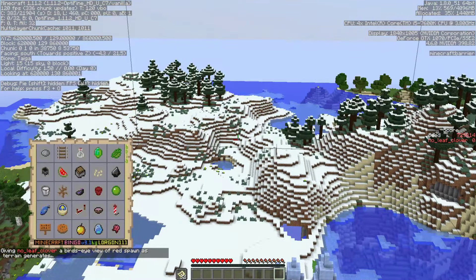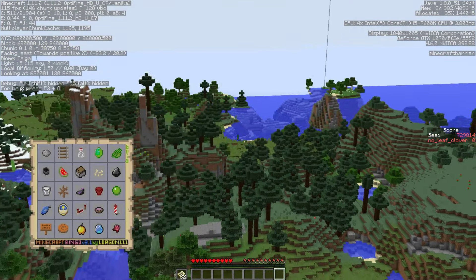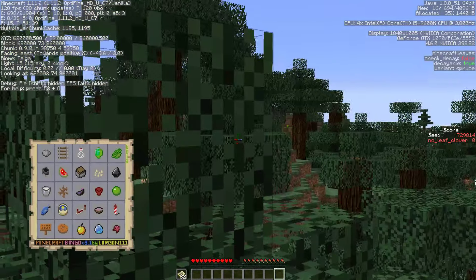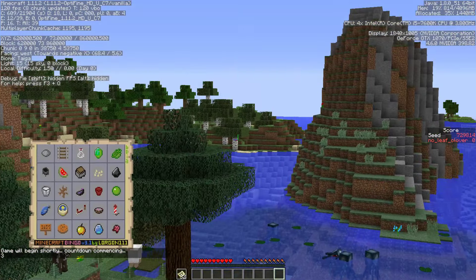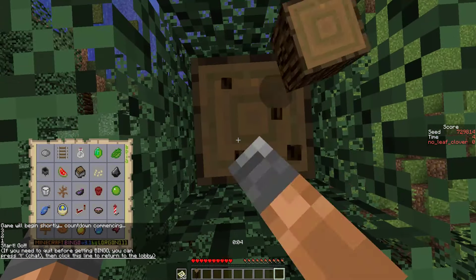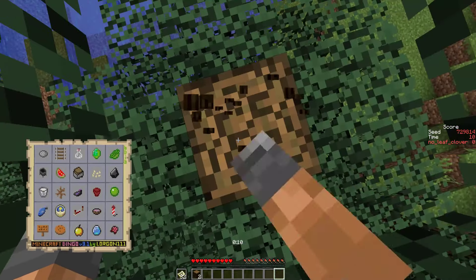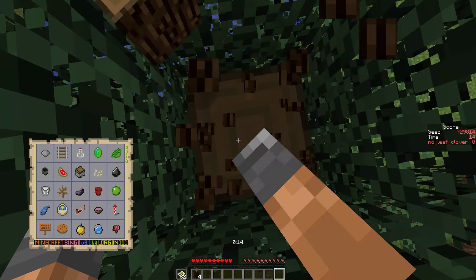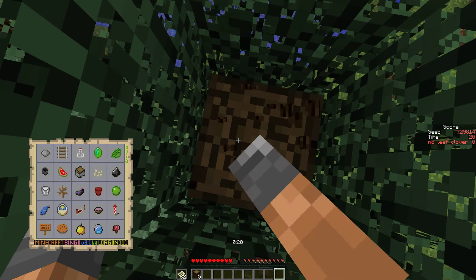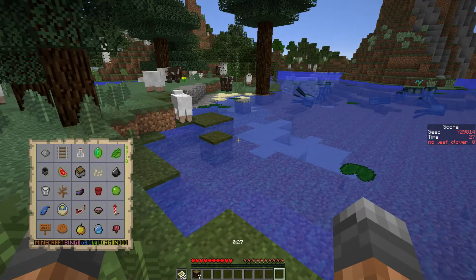Not the worst thing to see at spawn, but also not the best. No igloo on this side either - it's pretty hard to spot from over the top. There really isn't anything here. There's clay and there's a squid. It's gonna be hard to justify the time here. I don't think we can stay for the entirety of day one - it's not even a great swamp. I was more focused on finding igloos for some reason.